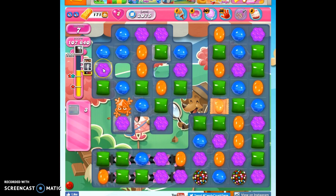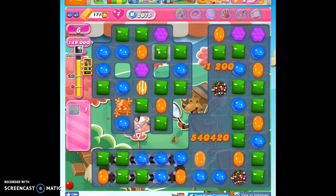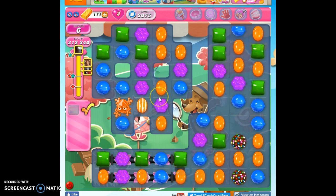So now I think we've got three left: purple, purple, and green. I can't take out green. I'm going to take out all the purple and see what happens here. Another color bomb — I don't think I have to do anything. There we go. So that's how I beat level 2,075.